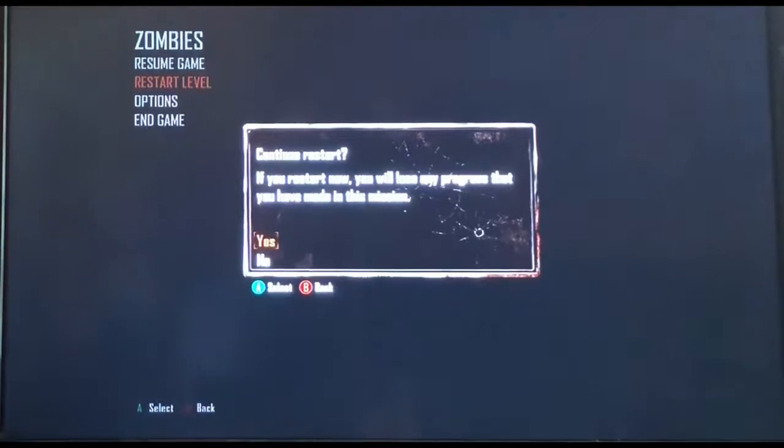Hey guys, David Scheft here and welcome back to another video where today I'm playing Call of Duty Black Ops 2. I'm in the match, I'm just going to restart it. My mission today is I'm going to be playing Black Ops 2, try to get Pack-a-Punch, defeat the Electric Man, and just play on from that point. But first I'm going to need to get the Ray Gun, which you get by round 2. So let's just hop into it.